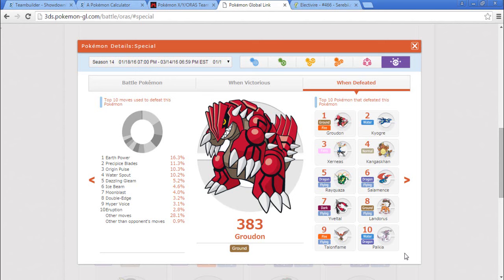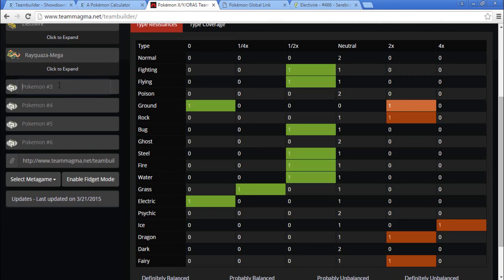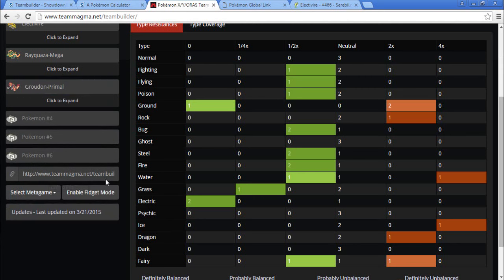We have something for Kyogre, and I could also get rid of Fire Punch on Electivire for Ice Punch — or get rid of Earthquake for Ice Punch, or something else. We could also go Feint on the Electivire. I'm starting to get tired so now I'm starting to get crazy. Let's go Groudon — Primal Groudon. It keeps all of our weaknesses except for Fairy, but it doesn't add to them.